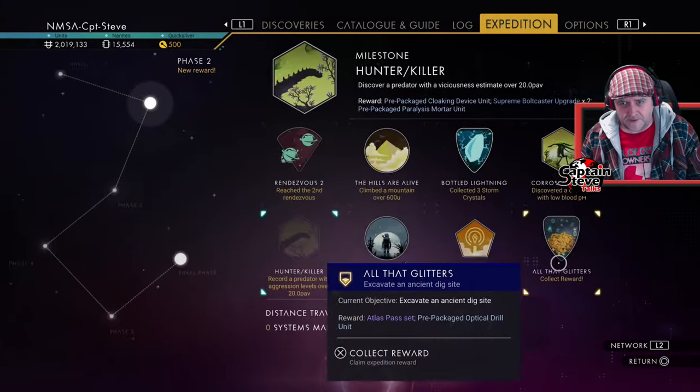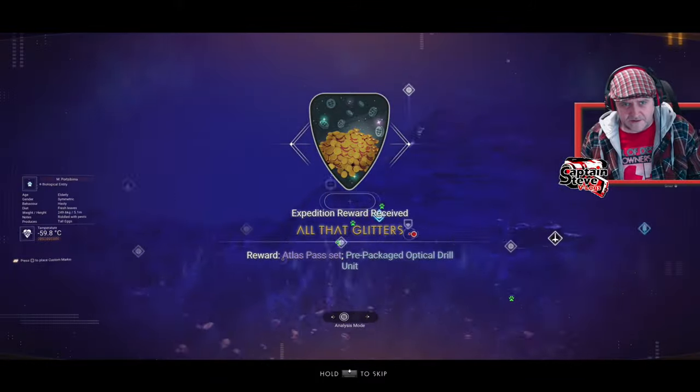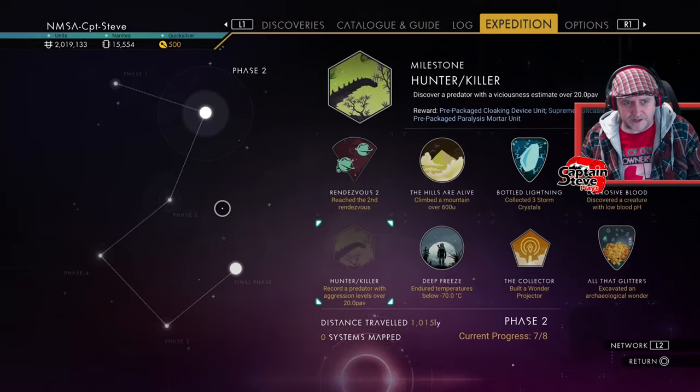Did I not open the chest? I did, but I didn't pick up the treasure — I exited. What an idiot. There you go — that should pop the badge. That was lucky that I double checked. There we are — pop that. Atlas pass set, brilliant. Let's scan a few more creatures on this planet. I've just got a feeling it might pop the creature with the highest blood temperature.